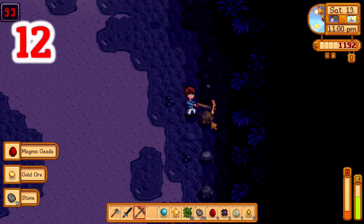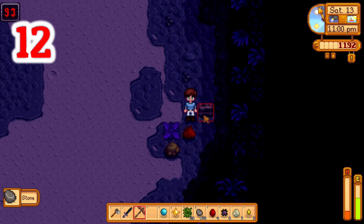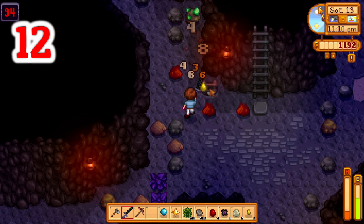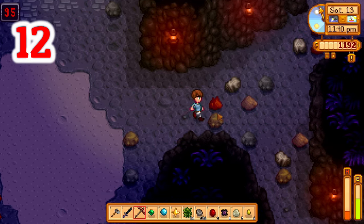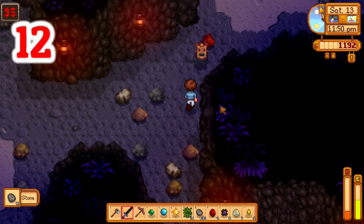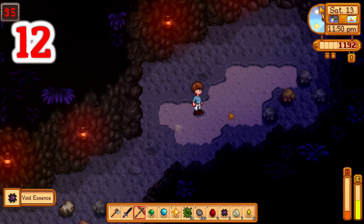Number twelve: make sure to do your initial mine runs in multiples of five if at all possible. Each time you hit a floor ending in five or zero, you will gain access to it with the elevator. If you keep ending your mine runs on floors ending with four or nine, it will just delay you getting to the bottom of the mines by days or even weeks, depending on how often you can visit.